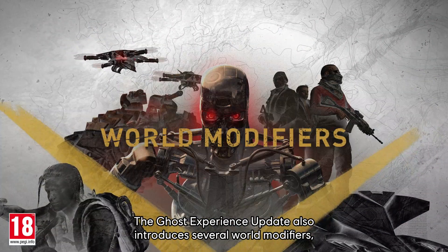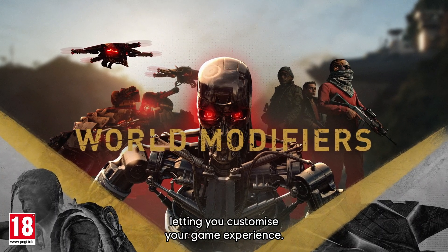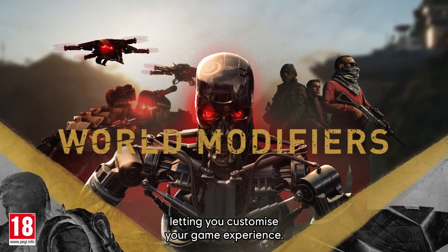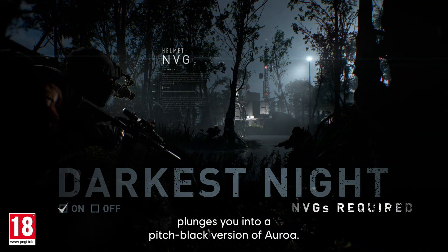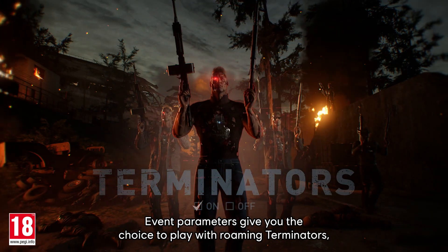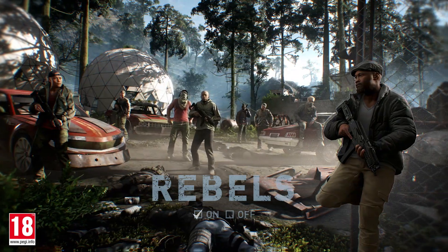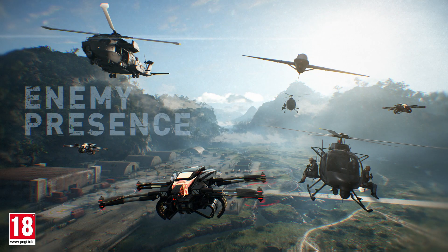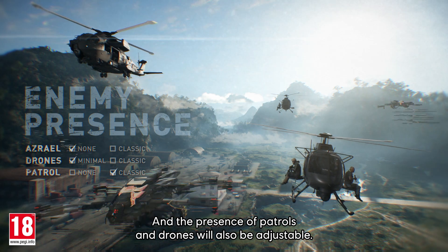The Ghost Experience update also introduces several world modifiers, letting you customize your game experience. The setting Darkest Night plunges you into a pitch-black version of Auroa. Event parameters give you the choice to play with Roaming Terminators or supportive Rebels. And the presence of patrols and drones will also be adjustable.